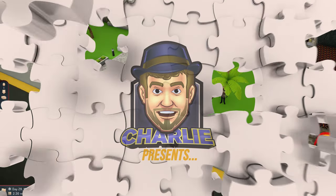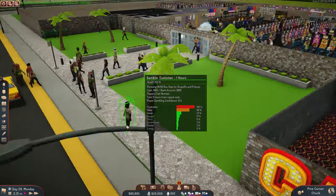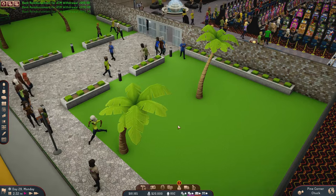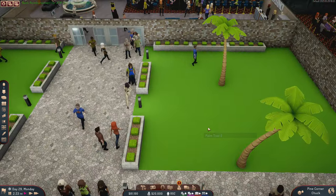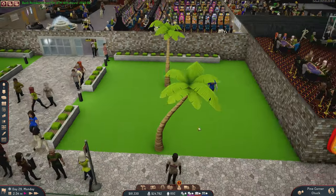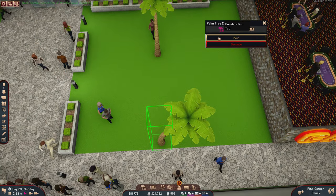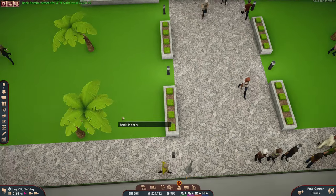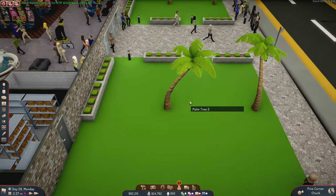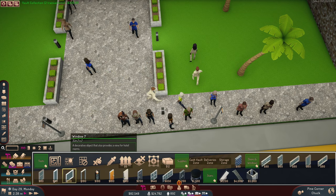Hey, you kids get off my grass! Why are you walking on the grass? All this work put into landscaping and you're just going to come in here and tear up the grass with your stupid feet? Welcome back to Sim Casino, hope you're having a good day. Going to have fences put in over here because I just cannot take it anymore.